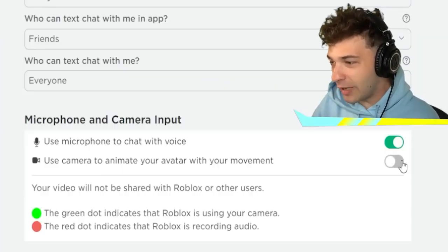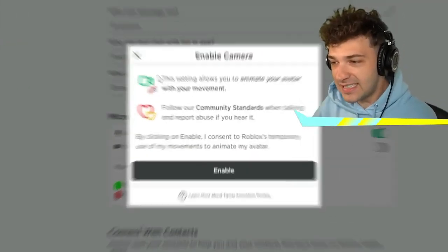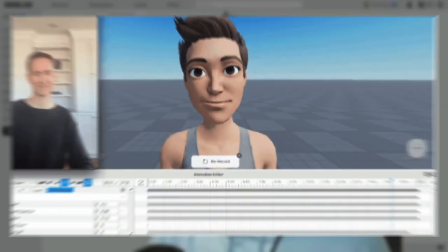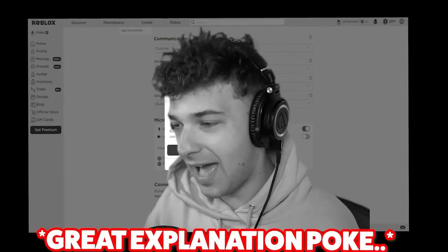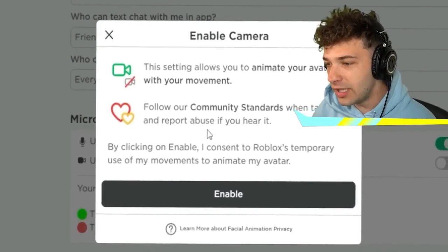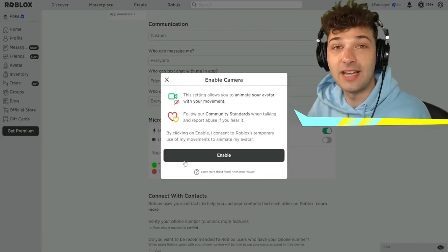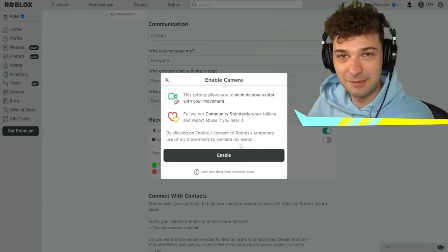Time to decode this face cam wizardry. For all who were in the dark, this isn't your average update. New Roblox update? Your face cam moves, your avatar grooves. Your mates are gonna be so jelly. Turn on that funky cam and your avatar is all about that selfie game. Prepare yourself — get ready for avatar envy everywhere. Next level roleplaying starts now. Wanna see your avatar steal your facial swagger? It's the new rage.